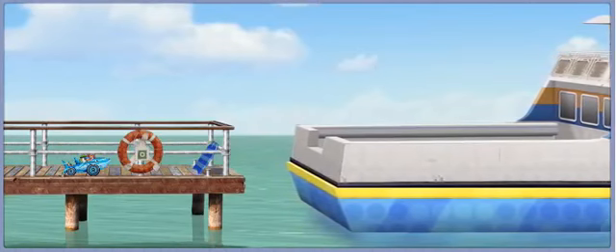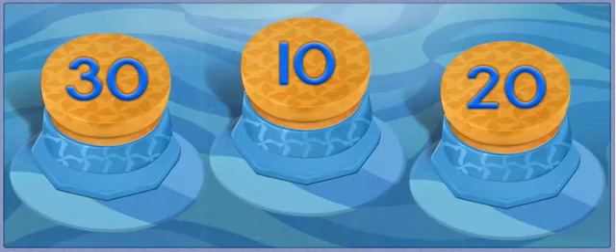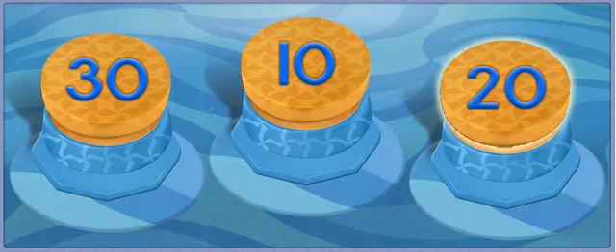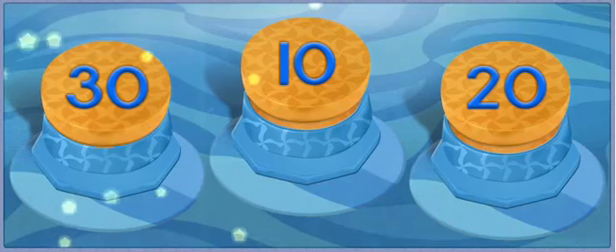But look — the ferry boat is leaving! I know, we need to give shark car the biggest boost possible! The numbers on these buttons are 30, 10, 20. Use your mouse to click on the button with the largest number! 30! Great, you've found the largest number — 30!